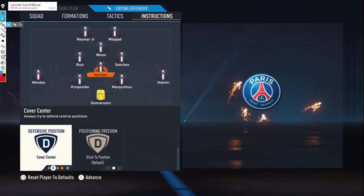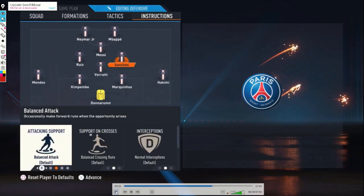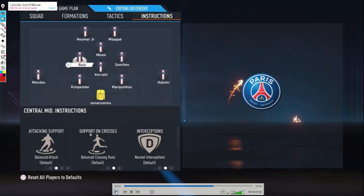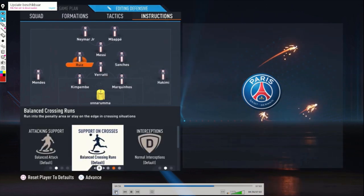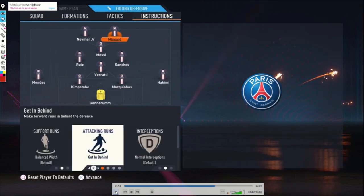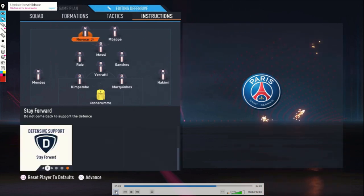For the central midfielders: Sanchez is just default, didn't change anything. Same for Ruiz — just default, no changes. Then Messi: stay forward, because we don't want him getting tired from defending. Mbappe: get in behind and stay forward. And the same for Neymar: get in behind and stay forward.